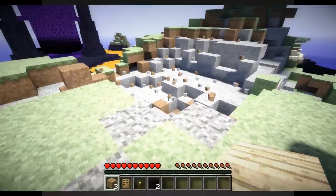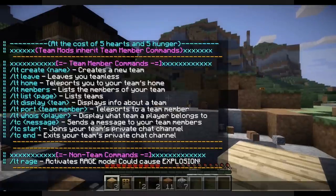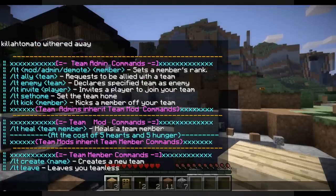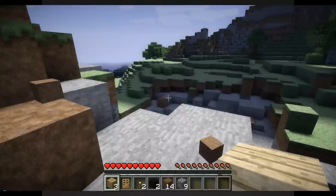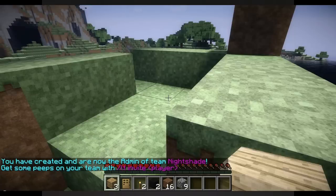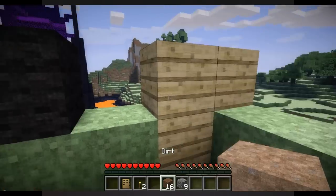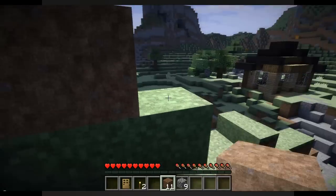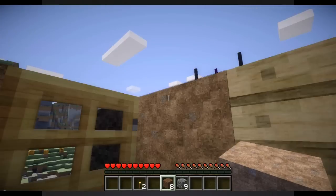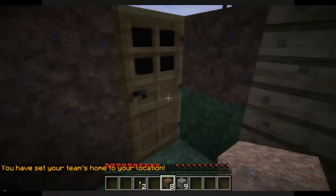I think that covers Lycos Teams. Oh wait — I didn't do this yet. Let's LT create Nightshade again. As an admin of a team you can set the team home. You build a little team base — something like this — and then do LT set home. Boom. Now I'm going to go out mining.